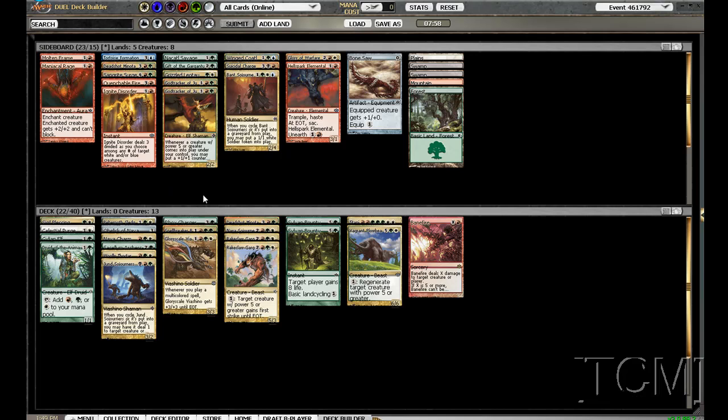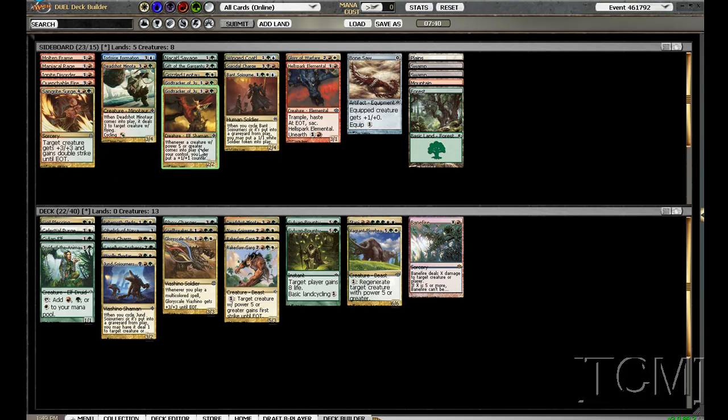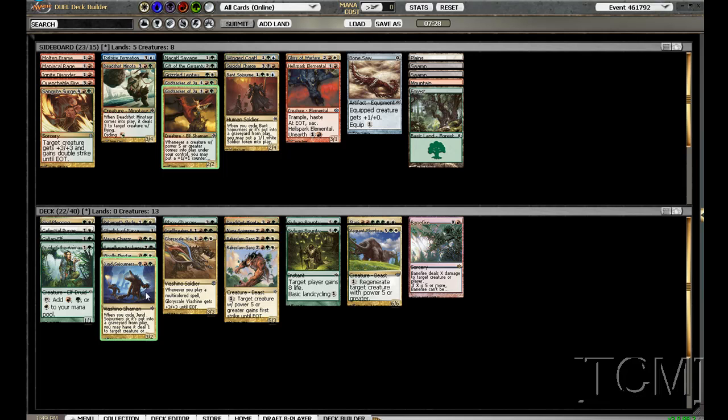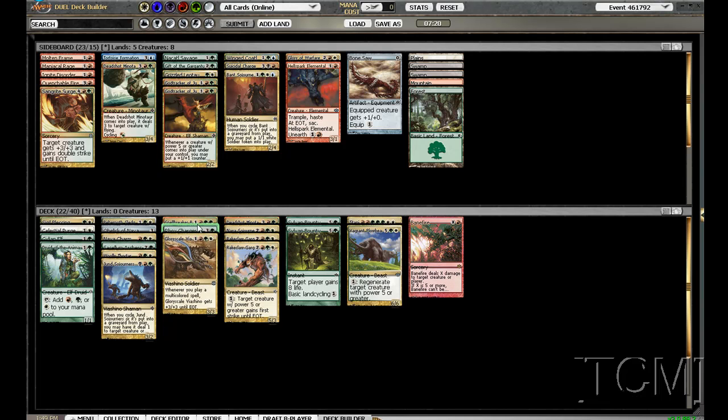I kind of just want to get to my lands — it's kind of a nice trek. I'll just get to my good lands and get to my big spells. We might play Deadshot — let's count these. Turn three we'll play him, turn four we'll probably play him. One, two, three, four, five — no, we're not playing him. Another Deadshot might be okay.